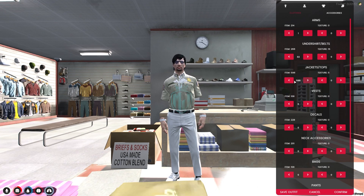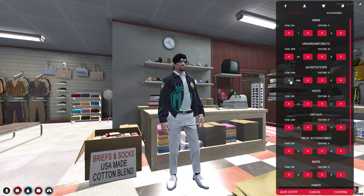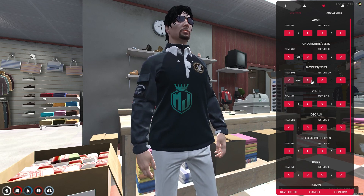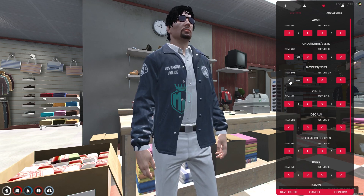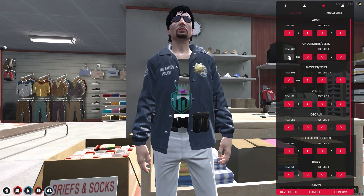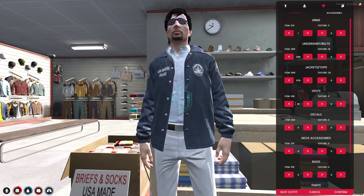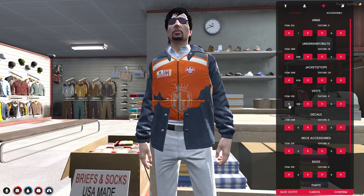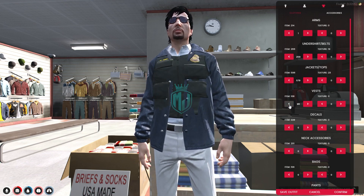As you can see, we have FIB, Los Santos Police, LSPD jackets. There's one for EMS, police, Sheriff, and Los Santos Police. We also have vests, an ID card for EMS, police vest, and a sheriff and police badge as well.